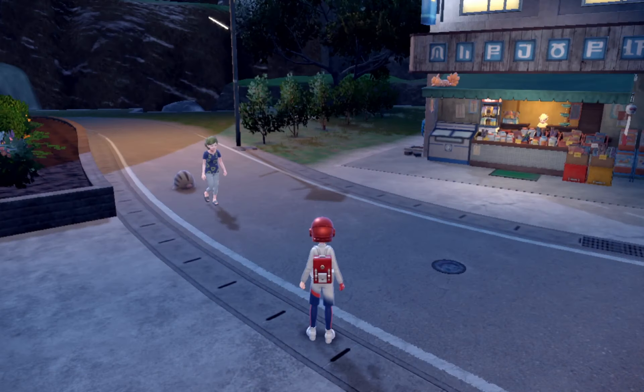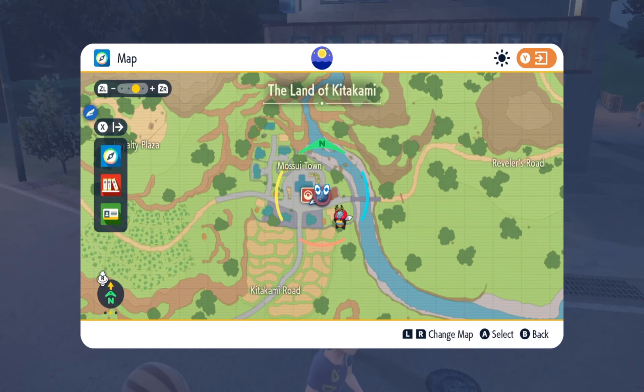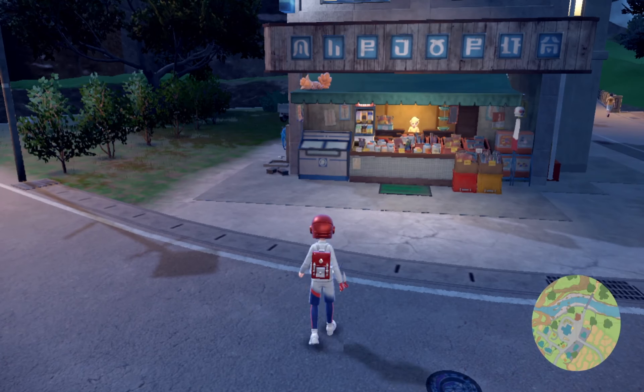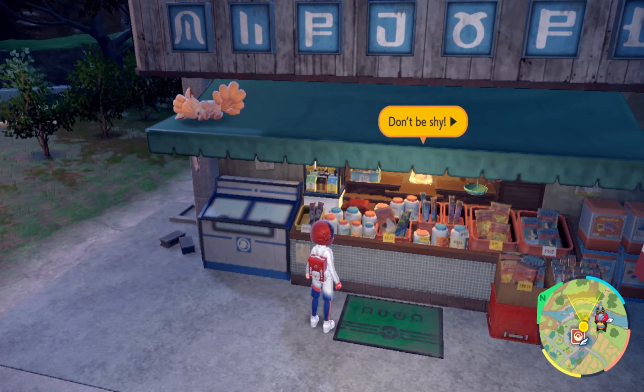Once you grab that item, you are going to want to head over here to Masuitan. Once you head over here, you will head over to where the shopkeeper is. You won't interact with her, but you will interact with that pink decoration on the left hand side that I'll throw up in a clip.